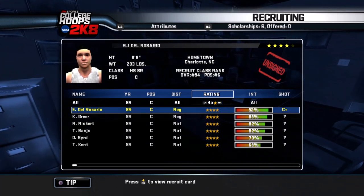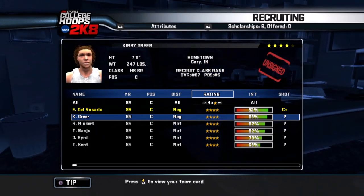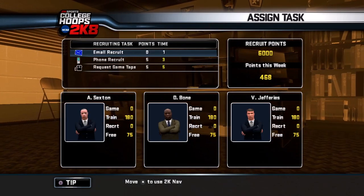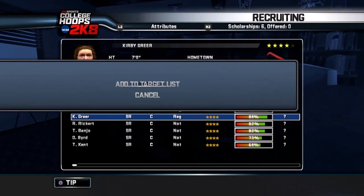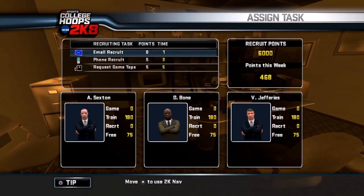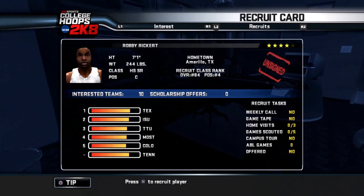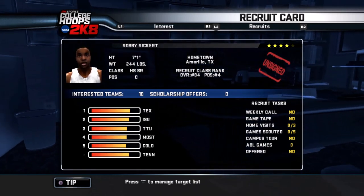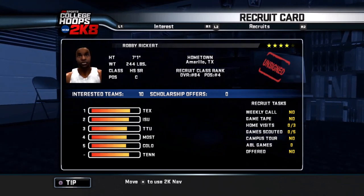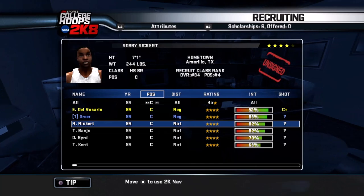For a center, I need height above all else. First candidate: Kirby Greer out of Gary, Indiana — 7 feet, 247 pounds, listed as a regional player. Let's add him to our target list. Second candidate: Robbie Rickert — 7'1", 244 pounds. He is a monster. If we offer a scholarship, I think we'd have a chance. I would love to have him. We'll put him on the list as well.